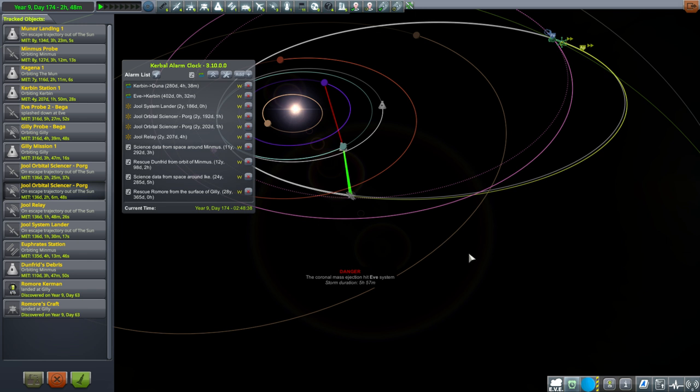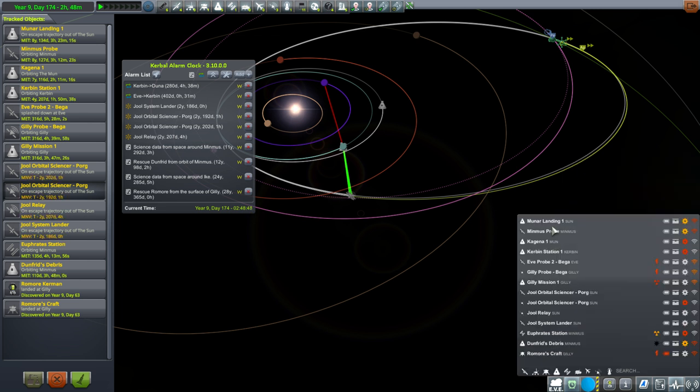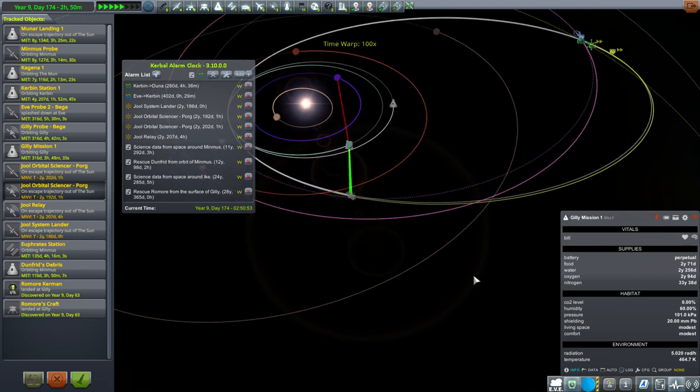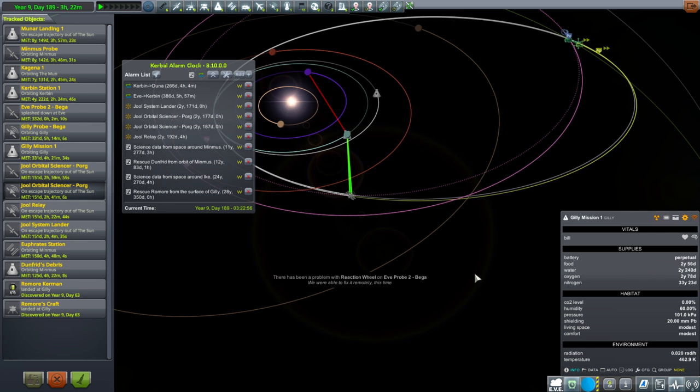Coronal mass ejection hit the Eve system - that's a little bit of a problem for Gilly Mission 1. We'll monitor Bill. 10% stress, 9% radiation. Exposed to extreme radiation, 5 rads per hour - that's a lot. We put full shielding and everything. It doesn't seem to be enough - I put full shielding on that thing and Bill's still got 22% radiation.